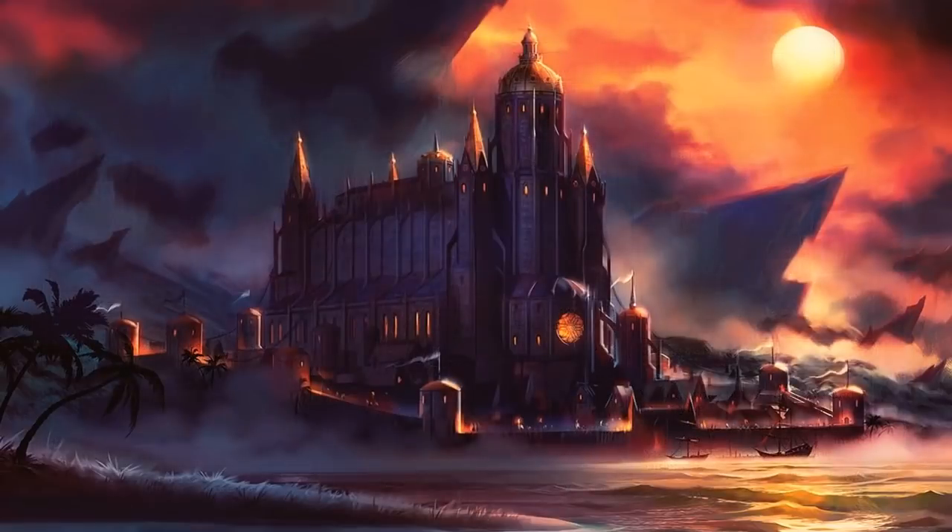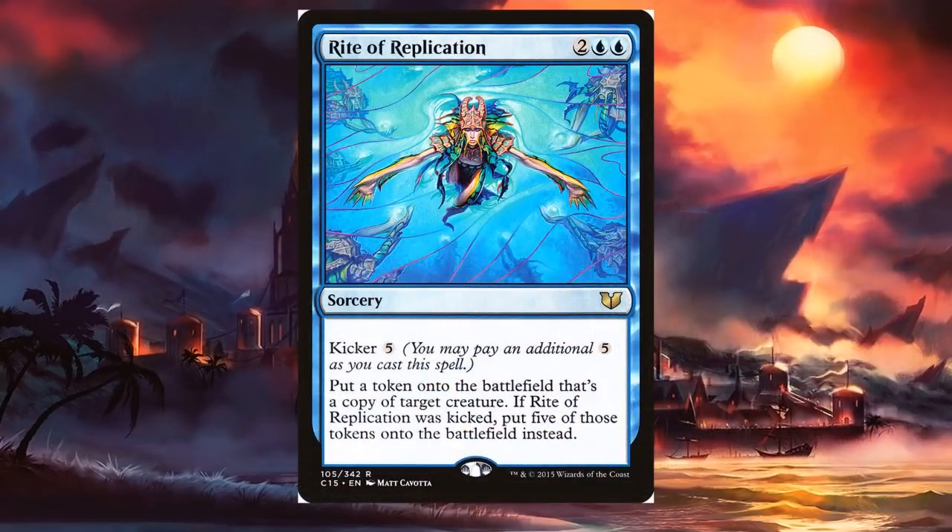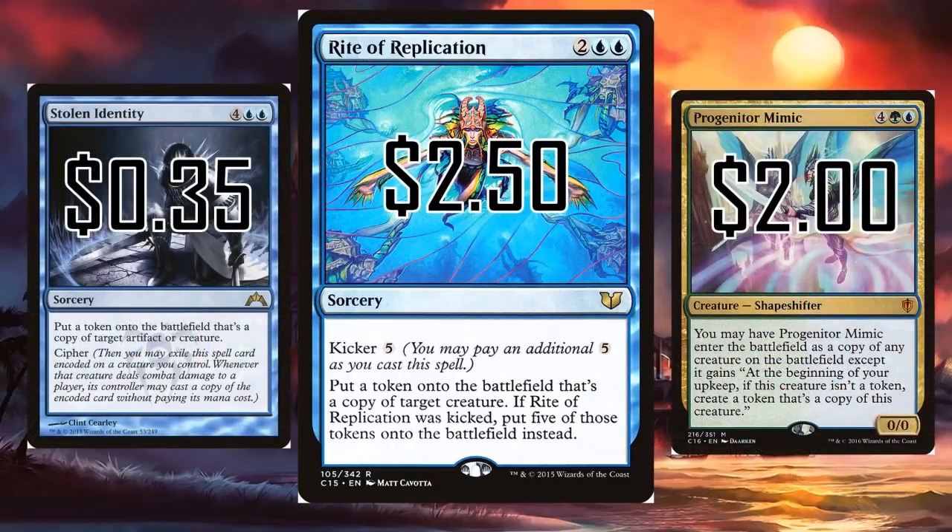There's another way to create an army out of nowhere, and that's through super clones. I think Rite of Replication ends a lot of games, and it's just above our budget at $2.50, but it's a little bit boring. I prefer Stolen Identity — one of my favorite cards. Sure, you get a token for 6 mana, not that great of a deal, but then you get to Cipher. This spell kind of enchants another creature, and if you can get in for combat damage you can cast Stolen Identity again, making another creature token. Sometimes Stolen Identity gets you two creature tokens the first turn you cast it, and then another token every other turn. At $0.35, it's a deal you can't beat. But if you want something more reliable than trying to get in combat damage, I'd suggest Progenitor Mimic — coming in at $2, and at the beginning of your upkeep you just get a copy of whatever the Progenitor Mimic cloned.